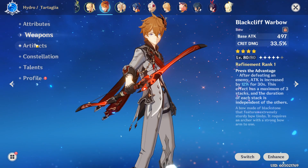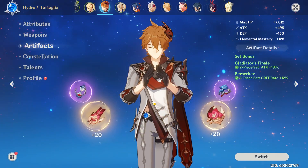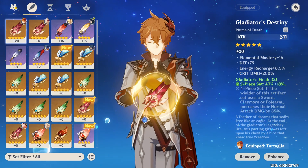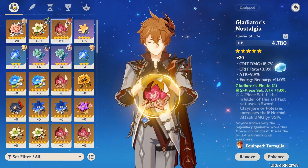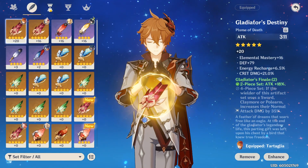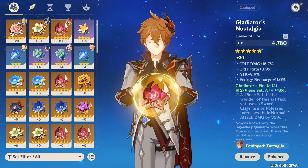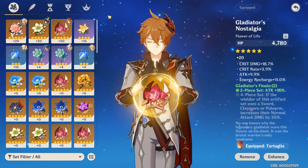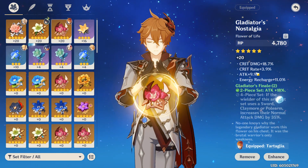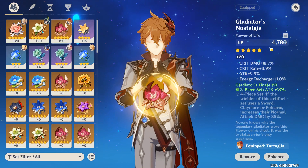Now the most important part of Childe's kit is artifacts. Right now we really don't have any water artifacts, but what I'm running right now and what I was planning to run was Gladiator's Nostalgia — a Gladiator set with a Noblesse Oblige set. Look how good my flower is: crit damage, crit rate, attack, and energy recharge. I wish I went more into crit rate, but it's all good.